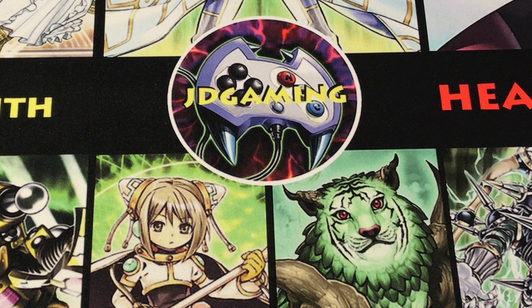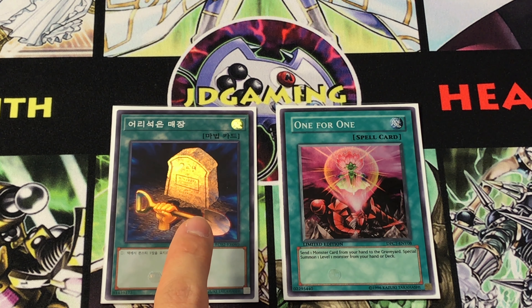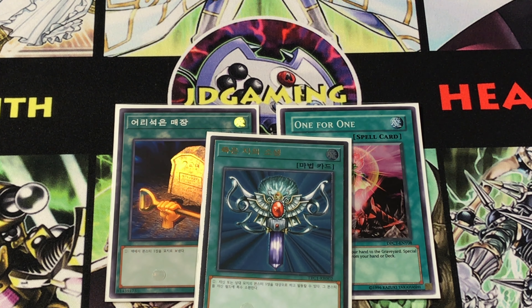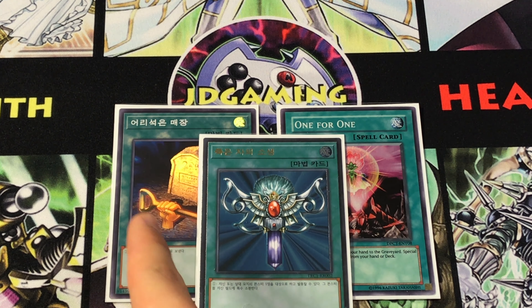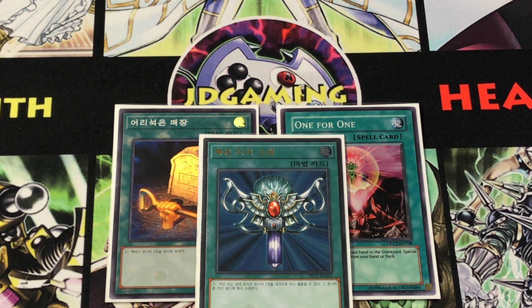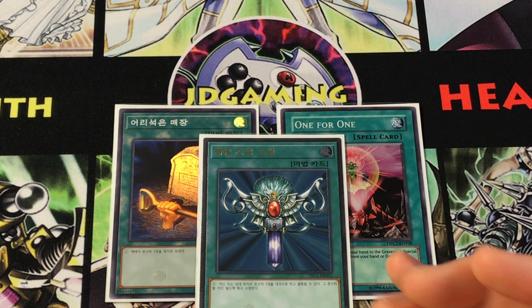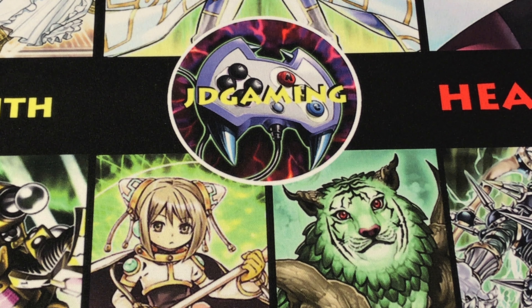Foolish Burial and One for One not only let you search the tuners, but Foolish Burial can send Lee to the graveyard and Venus to the graveyard, which means you can revive it with World Legacy Succession, Monster Reborn, or Aurum from your extra deck — essentially making your Brilliant Fusion engine's Venus play searchable. One for One lets you double-use your tuners. Don't forget both of these cards can also search out your Guard Dragon, which is a nice on-theme use. Monster Reborn is powerful, lets you access your opponent's graveyard for cheap wins, and is a strong extender regardless.